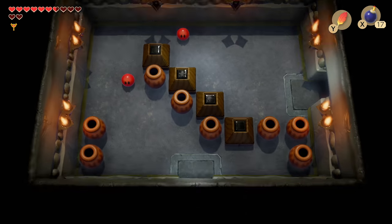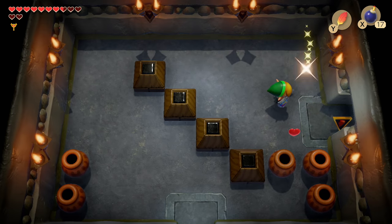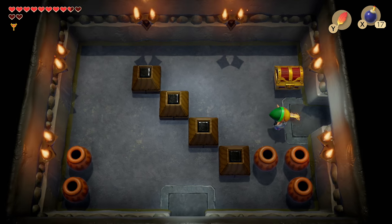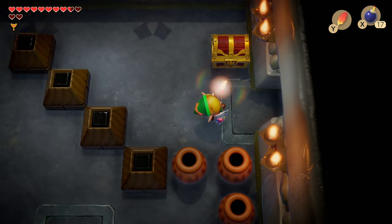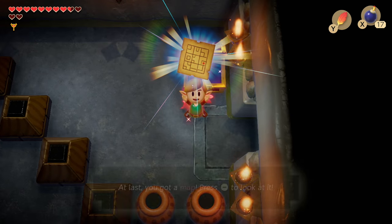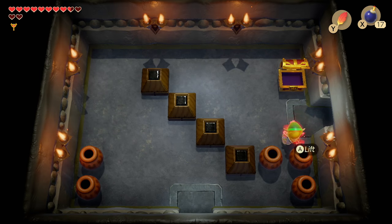There's a chest to the north — let's go there. With us already having the Nightmare Key, this chest is going to get us the dungeon map, which now clearly shows there's something over here — probably another mini-boss — and then a series of rooms to the dungeon boss, Nightmare.